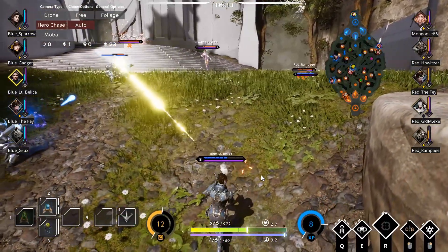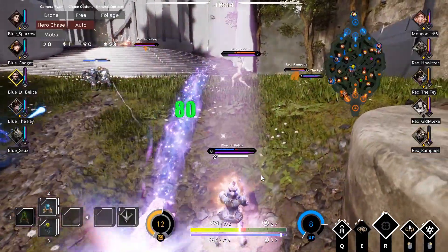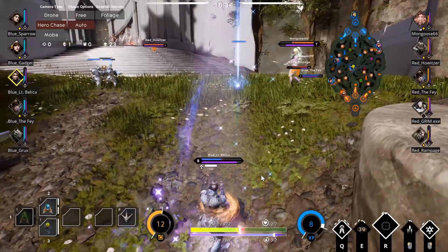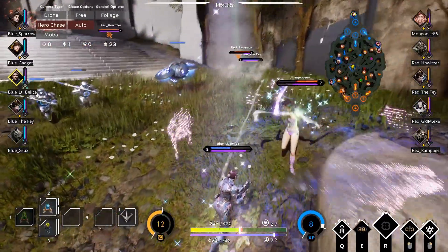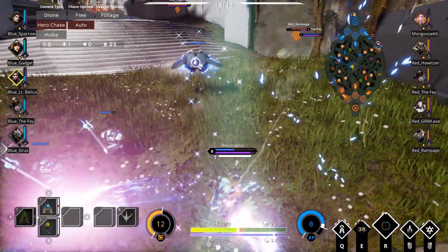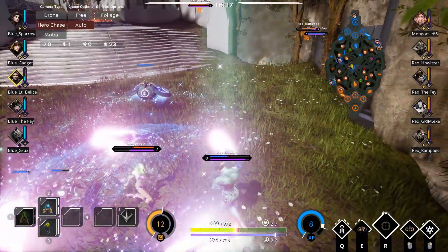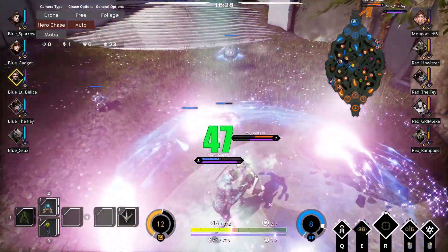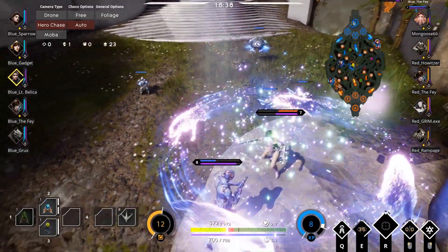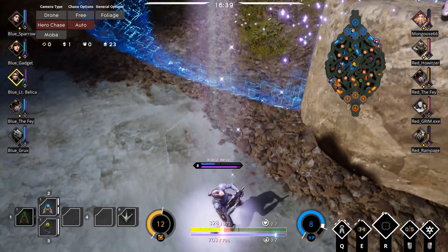So now let's take a look at it from Bellica's point of view so we can see what kind of damage we did. Here we come with a line beat — does 80 damage. We're going to engage in on her with the circle rhythm. Each tick is doing 47 damage. There's another tick. Another tick.